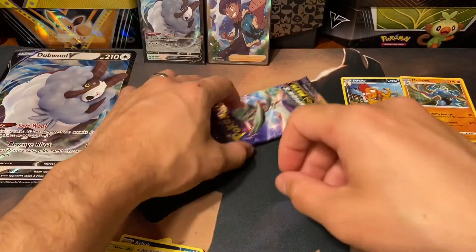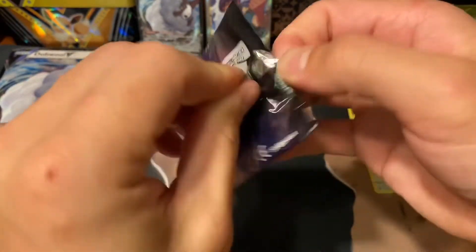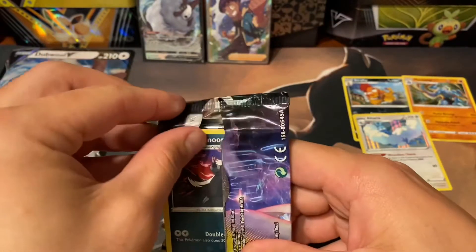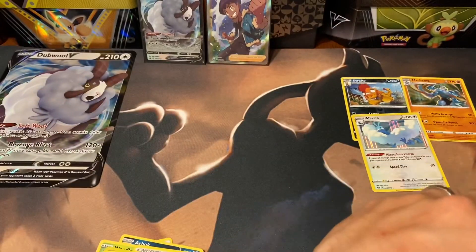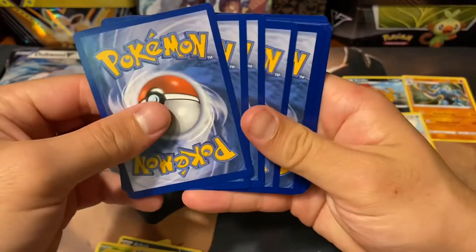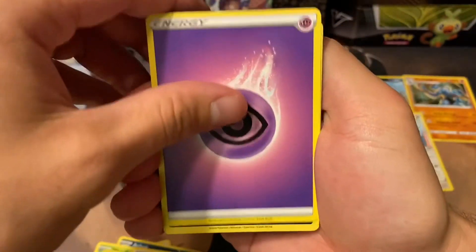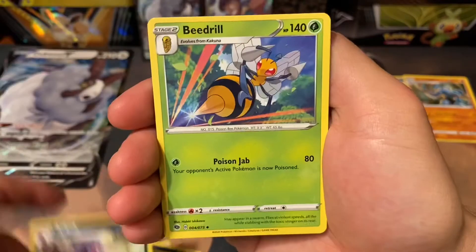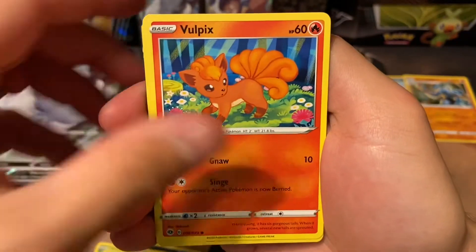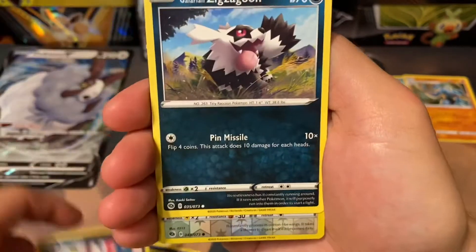And for the final pack, maybe get some last pack magic — maybe a Secret Rare, who knows? This set is overall pretty small. I know there's a lot of hype in general around it, but people say that the actual set doesn't hold too much substance. I personally like smaller sets because they're a lot more attractive as far as trying to complete them. But when you've got two super heavy hitters, if you don't pull those two heavy hitters, it might be a little bit difficult to complete the set.